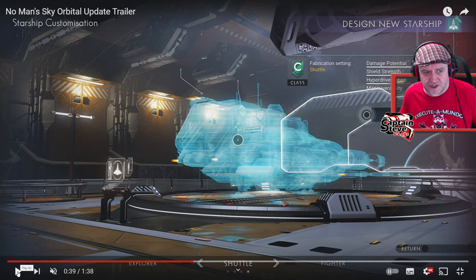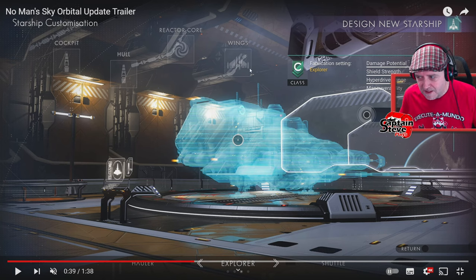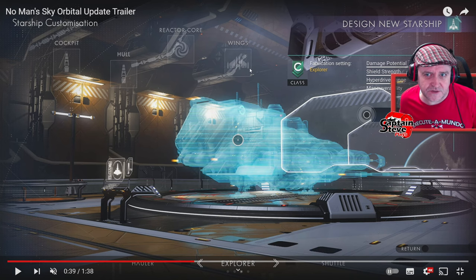But look at this. There's a shuttle. There's a shuttle there. And it's even got all the little components: cockpit, hull, reactor core, wings. It looks like we were going to get shuttles, but for whatever reason, they may have held them back.